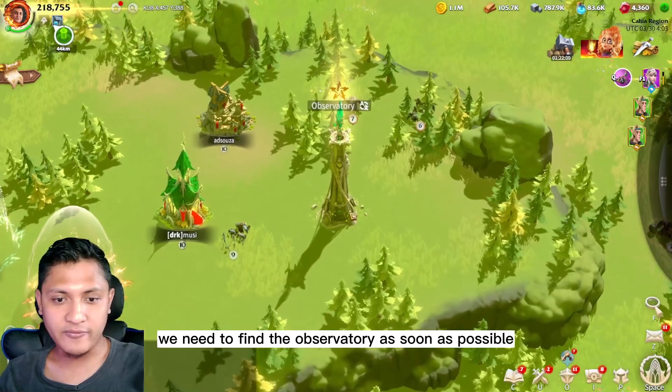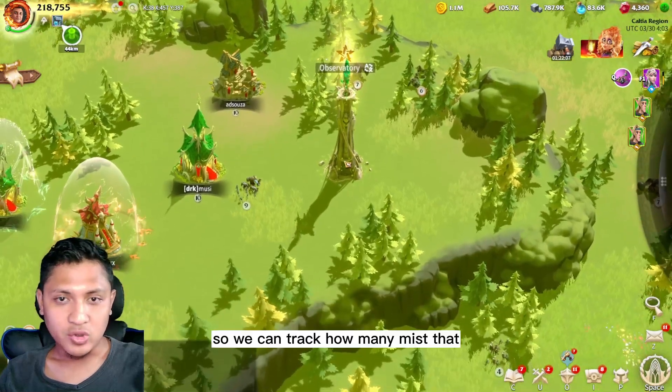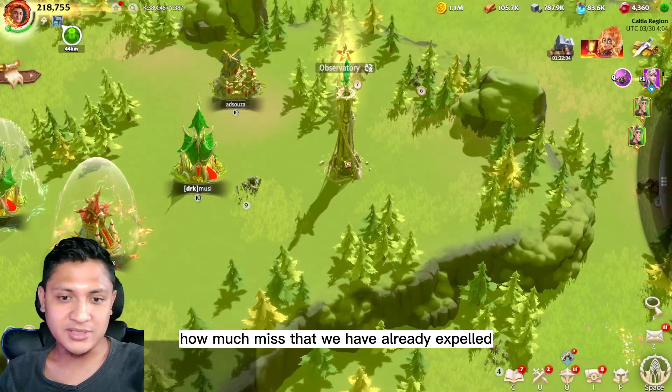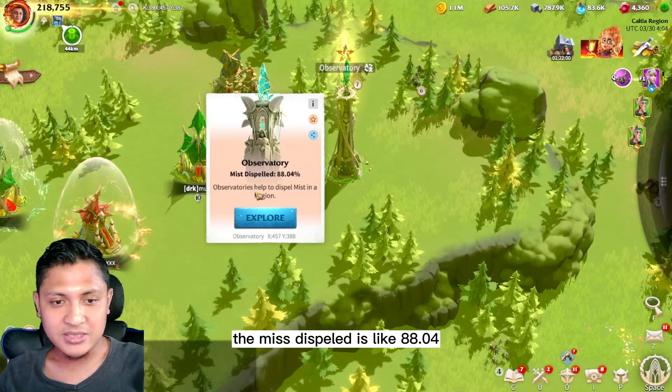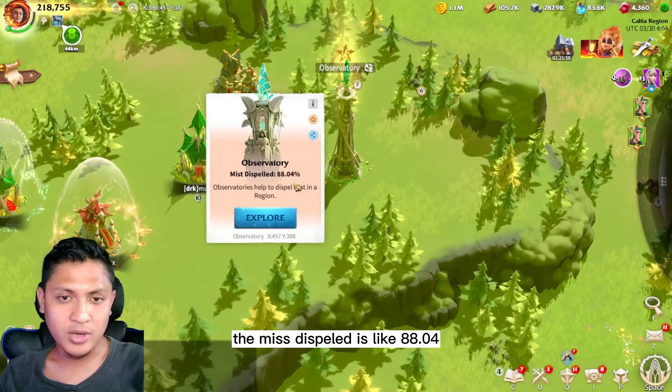We need to find the observatory as soon as possible so we can track how much mist we have already expelled. As you can see here, the mist dispelled is like 88.04%.